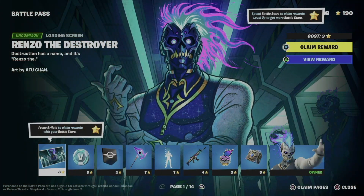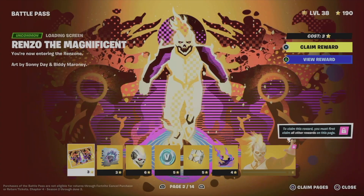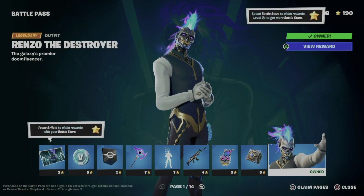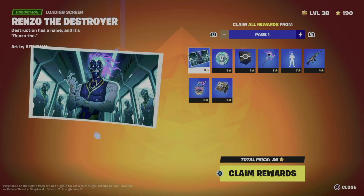We're going to go to battle pass and we can claim all of this. This is page one, and technically the best way to claim everything all at once is to claim pages. So this is page one — if we press square we can see everything on page one and we can claim every single reward from here.